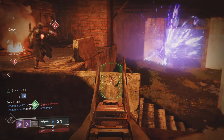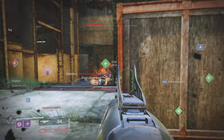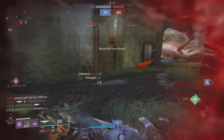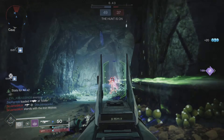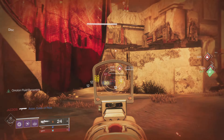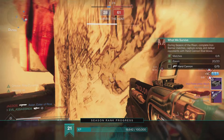First things first, we jump into Iron Banner. We're gonna be trying to get some kills. All you have to do is get some kills using void damage, capture 10 zones, and kill 30 guardians. Once you complete this you're gonna be able to move to step number two — it's pretty simple, just keep playing Iron Banner. If you're not used to Iron Banner or not that good at it, I recommend being at the highest power level to help you get easy kills.